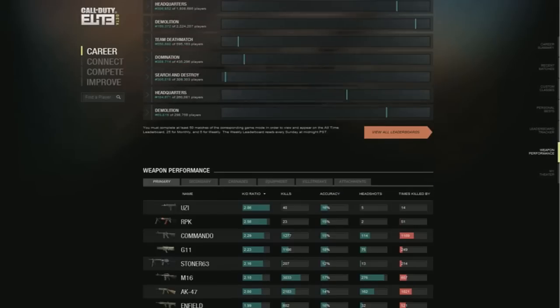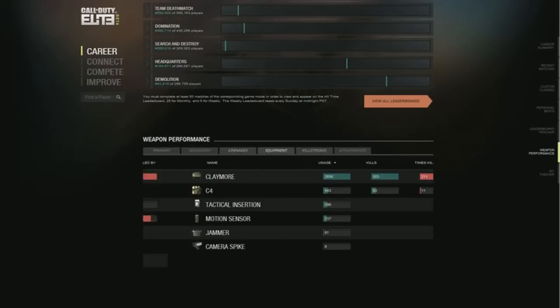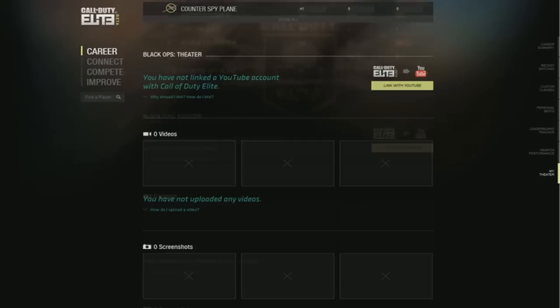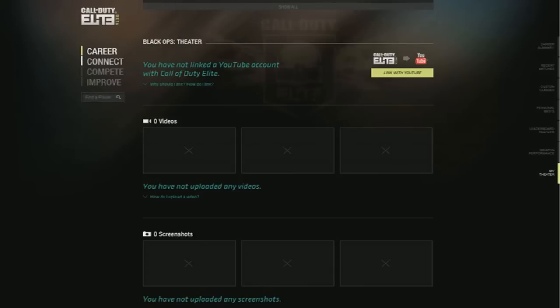Coming down to weapon performance, you can check your primary weapons, secondaries, grenades, equipment, and killstreaks — very basic, very simple, very awesome. Coming down to the Black Ops studio mode, which I currently don't use, but if you don't have a PVR, this is somewhat great. You can link your YouTube channel with Call of Duty Elite Beta and basically upload your videos. I'm pretty sure there's a 30-second limit on your videos, but that's okay. You can also upload your screenshots. And we're at the bottom of the page, so we're going to head over to Connect.